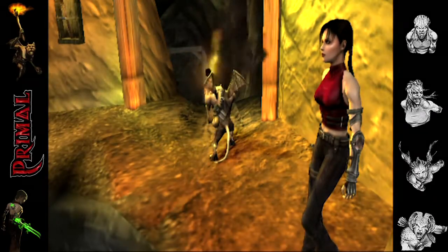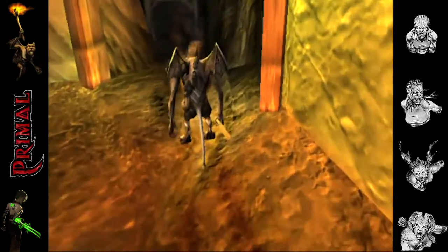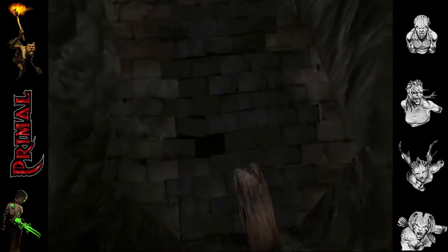Just bring a metal stone up to the top, roll it down and there you go. There's your entrance.